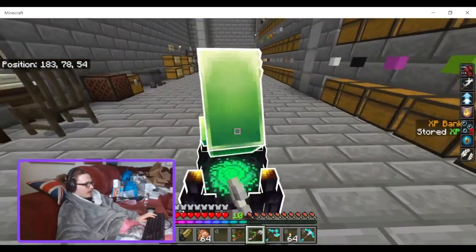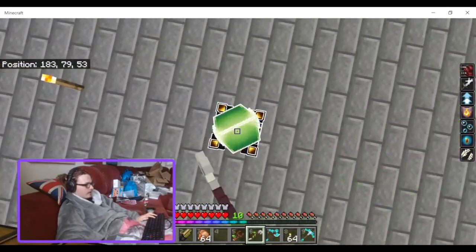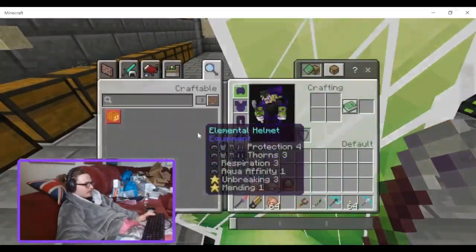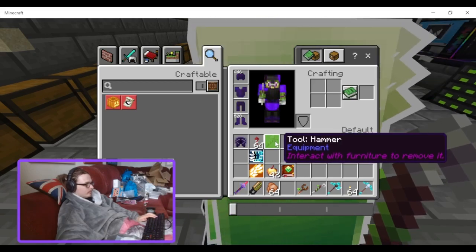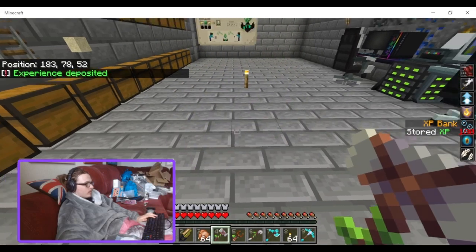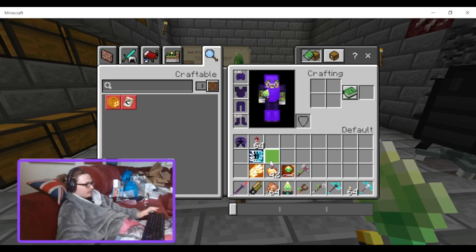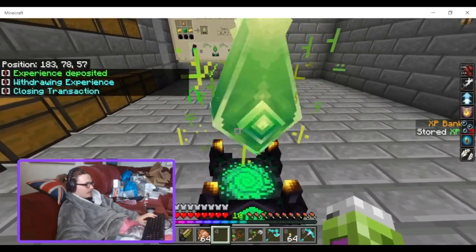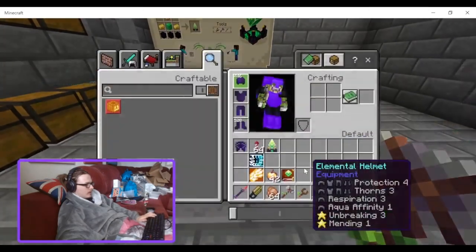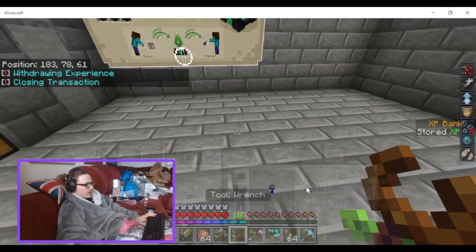You can shift it around with this depending on where you're facing. Oh, there we are. Did that just delete all the XP I had? Okay, and there's a wrench that just relocates it.